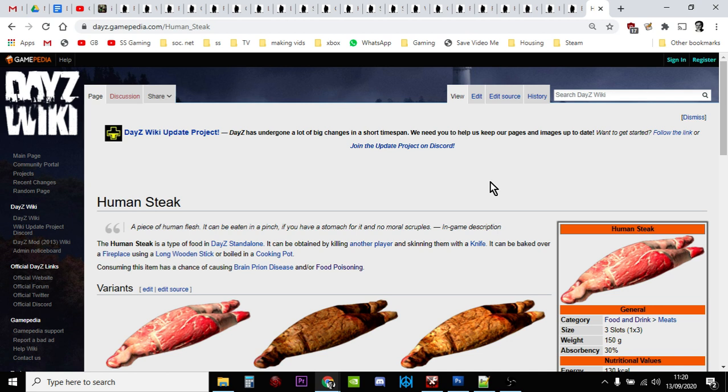If you cook the human steak, there's a chance you'll get brain prion disease, which is untreatable. Your character will laugh uncontrollably every now and again, and when you try to aim down sights your character will be shaking. So I would avoid it — but there are cannibals out there, you can eat humans.